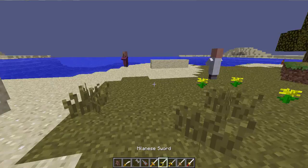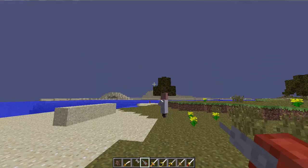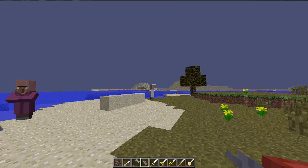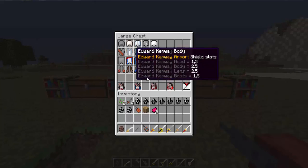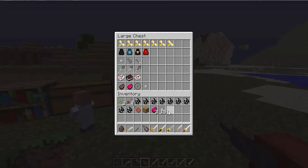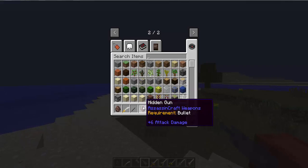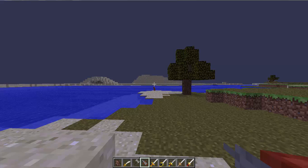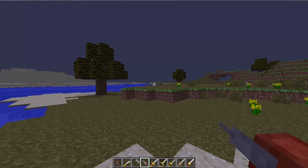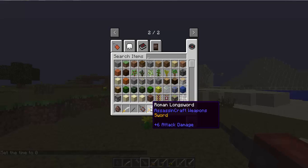Next up is the hidden gun. I forgot to show this. It won't let me shoot in creative without a bullet either - yes, you do need a bullet even in creative. It's meant to do six attack damage but a villager dies in one hit. I'm pretty sure this is OP - it does way more than 20 damage, and it says six.